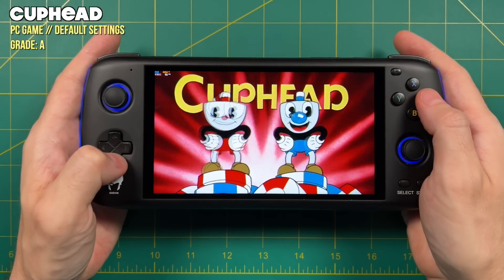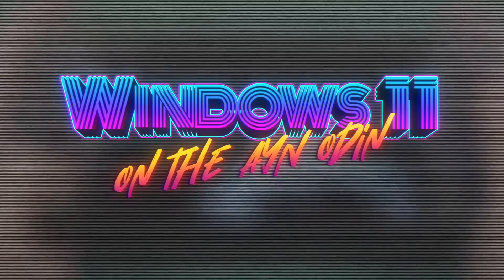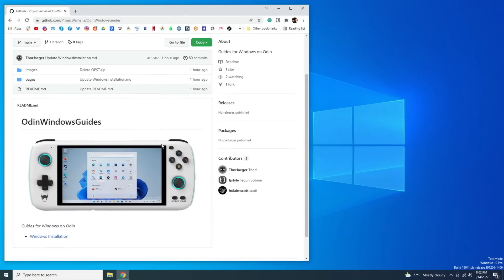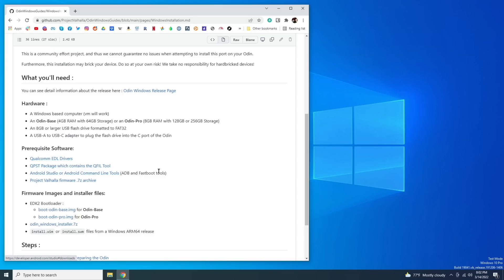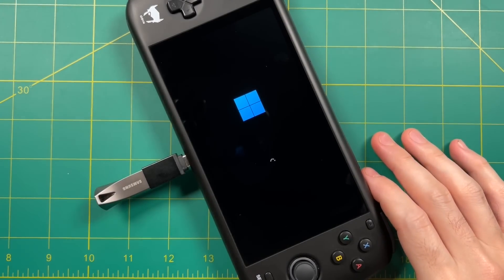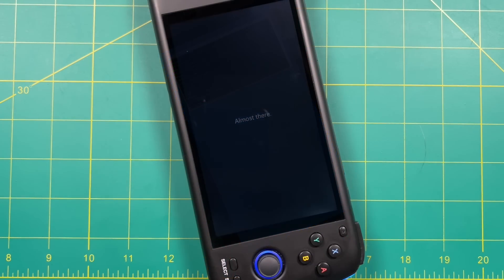In terms of installing Windows, I'm not going to do a guide here, but I will leave links to the GitHub page. The process is pretty straightforward if you follow the steps. A lot of the issues I experienced had to do with Android drivers running on a Windows PC, so if you can't get the device recognized, use the issues tab on the GitHub page to contact the developers. Essentially you'll be making a flash drive with Windows on it and flashing that onto the Odin — the process took about an hour altogether. I'll also leave a link to Taki Udon's video, which goes into more detail and has tips and tricks for best performance on Windows.